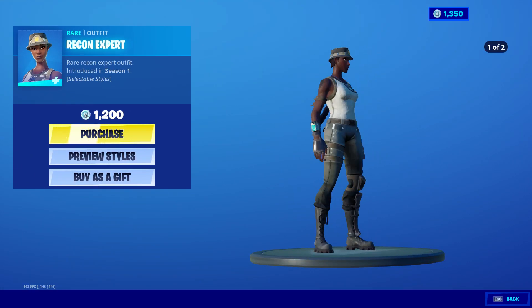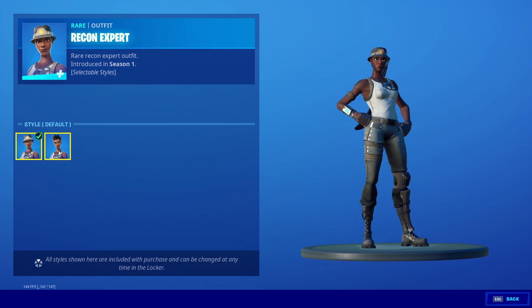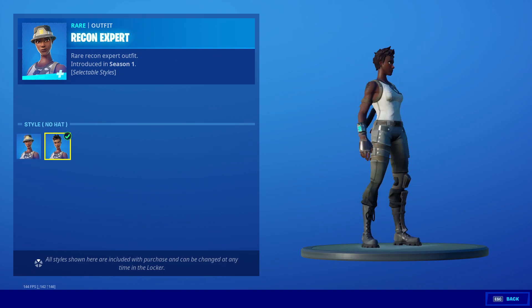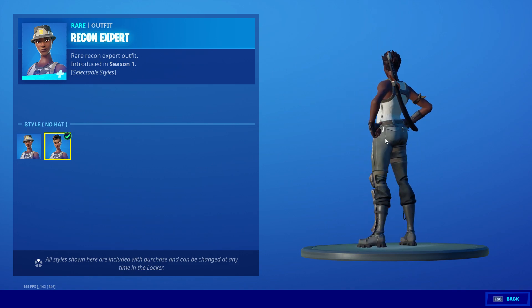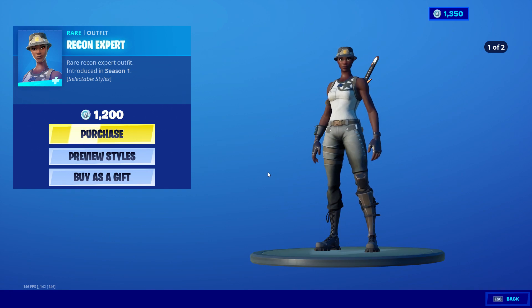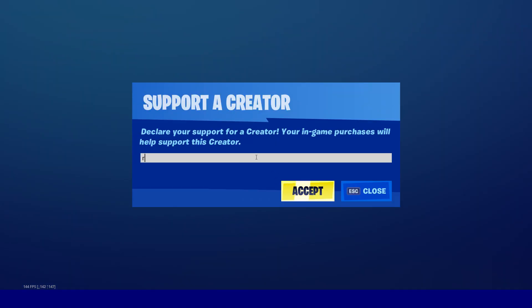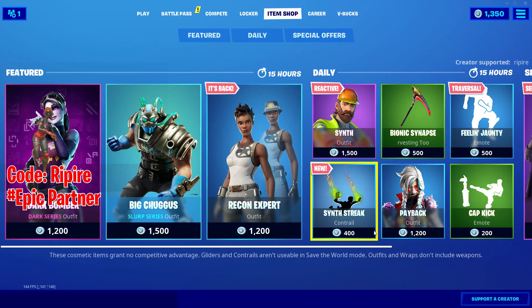What this means for OG players is beyond me, as the selectable styles are both of them — whoever buys this gets the hat and the no-hat version. I was suggesting that the hat version stayed with the OGs and the no-hat version comes to new players, but either way I'm happy. I know a lot of OGs aren't going to be, but if you're going to pick up the skin, make sure to use code 'ripper' — it resets every 14 days so keep updating it when you buy something.